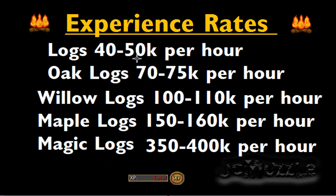For the experience rates per hour, you're going to be looking at 40 to 50k for logs, 70 to 75k for oaks, 100 to 110k for willows, 150 to 160k for maples, and 300 to 400k experience per hour for magic logs. That is just the basic outline of the experience per hour. I will now go on to show you the method.